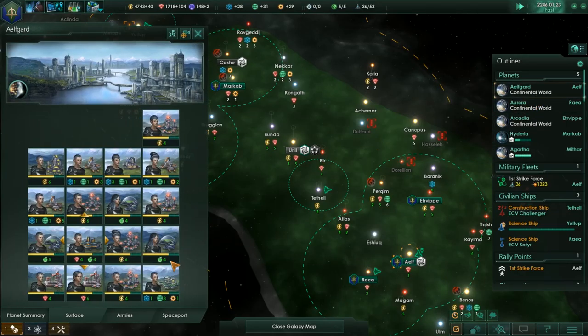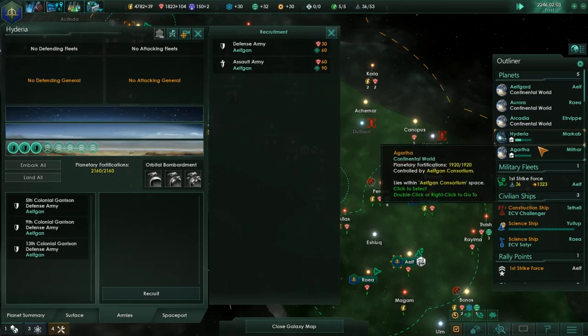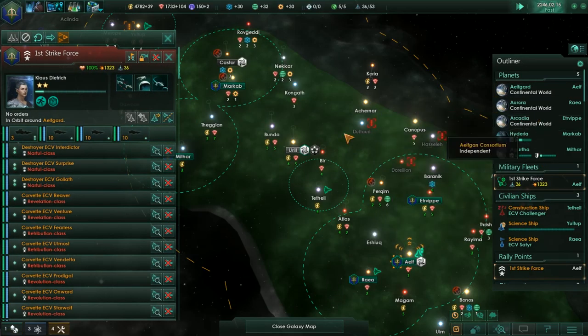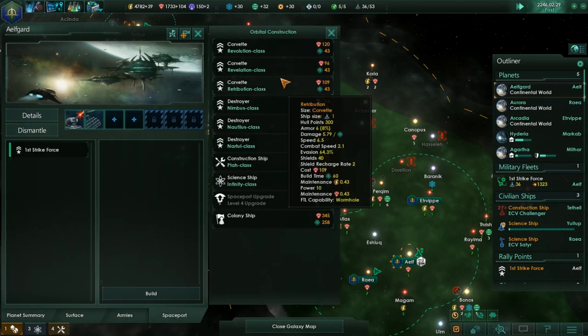Let's actually go through — we should have offensive armies everywhere. Give me three of them. Also, we've got three of our Nartul class destroyers — those are our point defense boats. We're going to want two more of them.